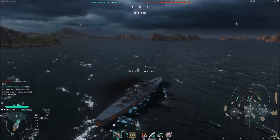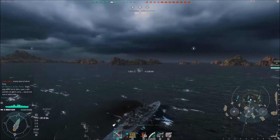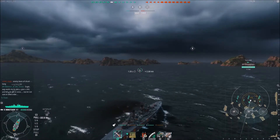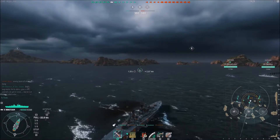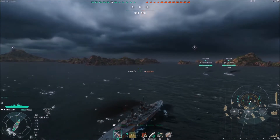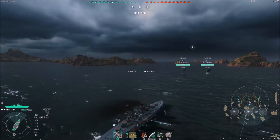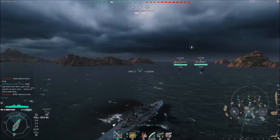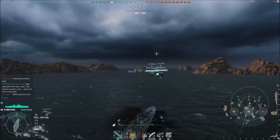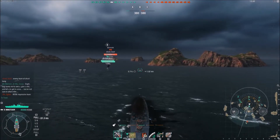Hey, what's up guys, it's Elastic Spider and in today's video we're going to be looking at the tier 10 British light cruiser, the Minotaur. I just recently got this beautiful ship. I was expecting a lot coming from the Neptune, which has an awesome 4.4 second reload, great AA that rivals the Baltimore, great firepower, and great torpedoes. I've got 8.9 kilometer concealment and 7.2 kilometer AA range, which is just perfect.